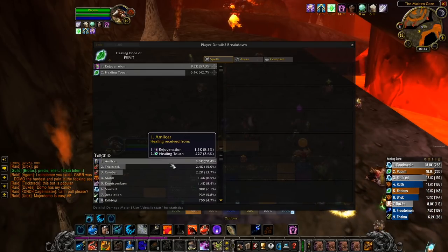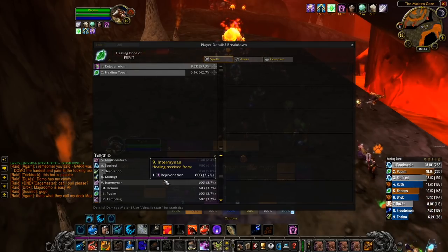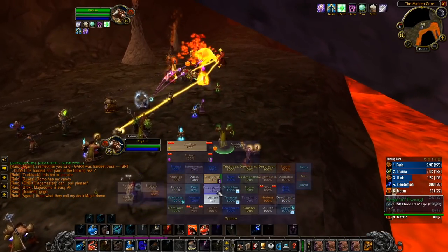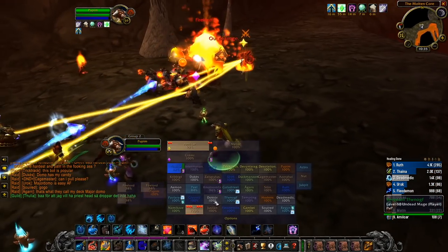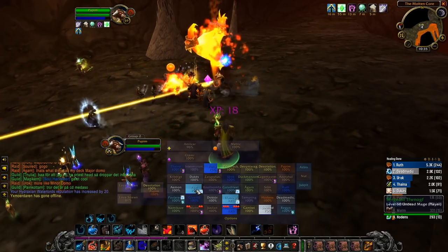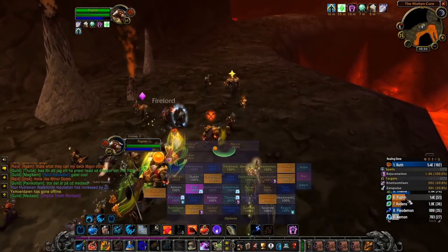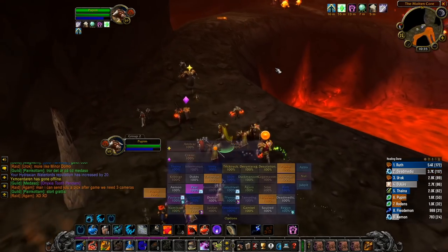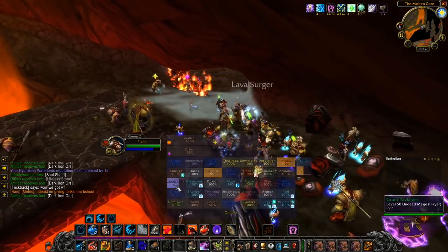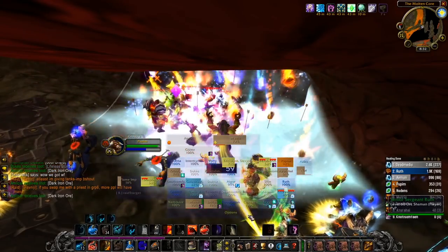We've been looking at situations where direct healing is preferred and where healing over time is preferred, but it's time we get into one of the big weaknesses with healing over time spells — and that is that a target can only have one Rejuvenation and one Renew on them at a time. You can't have two Rejuvenations on one target. If two druids cast Rejuvenation on the same target, the Rejuvenation that does the most healing will remove the other one. This doesn't necessarily mean the highest rank always wins — a large difference in healing power could make rank 4 do more healing than rank 5. But this might not be such a big issue after all.